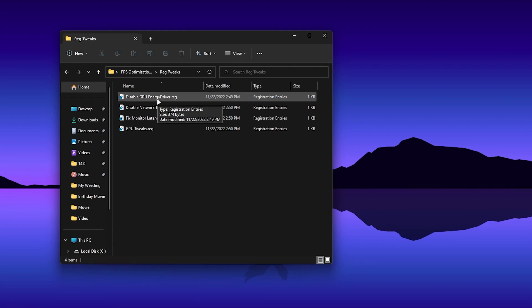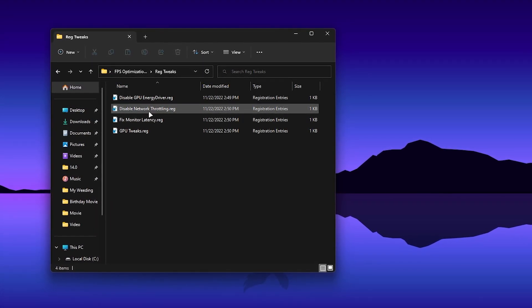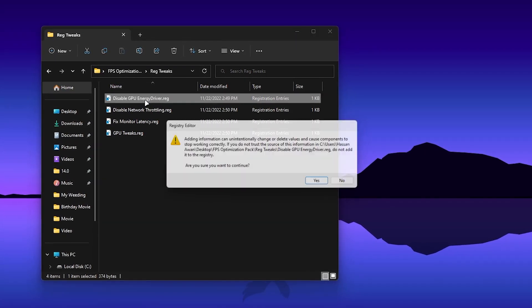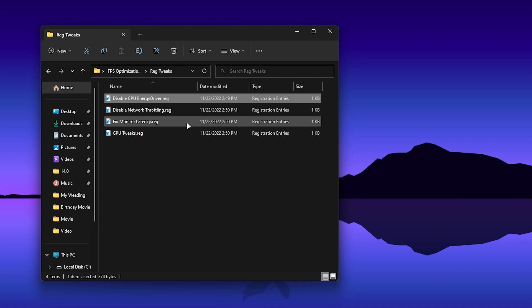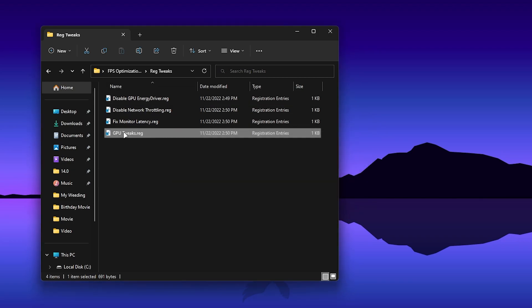Open up the registry tweaks folder and install all of these registry files: disable GPU energy driver, disable network throttling, fix monitor latency, and GPU tweaks. Double-tap each one, click Yes, click OK, and install all these files one by one on your PC.